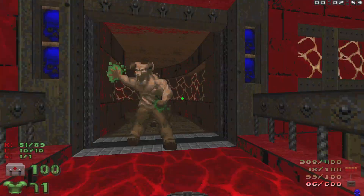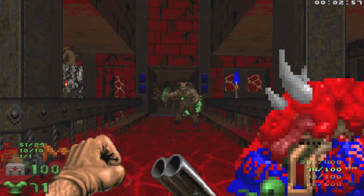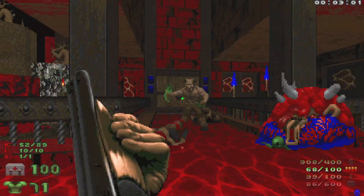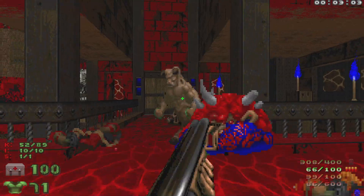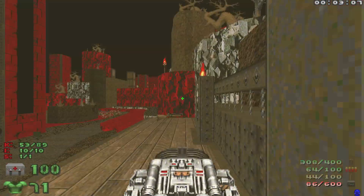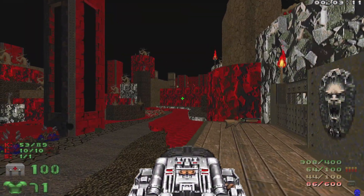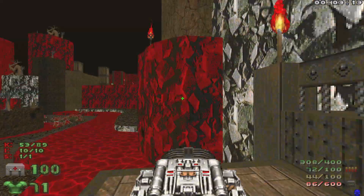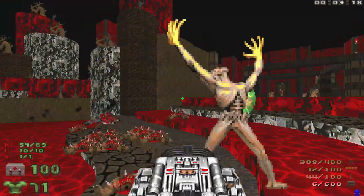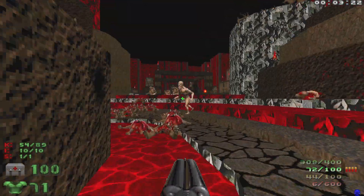We're going to pull out the BFG — but wait, we need to take care of a couple of Hell Knights that I forgot about. Now let's pull out the BFG, because when we hit this switch it's going to open up that wall back there and spawn in a couple of Arch-Viles. We'll drop down and take out one Arch-Vile — good thing he got stunned there.